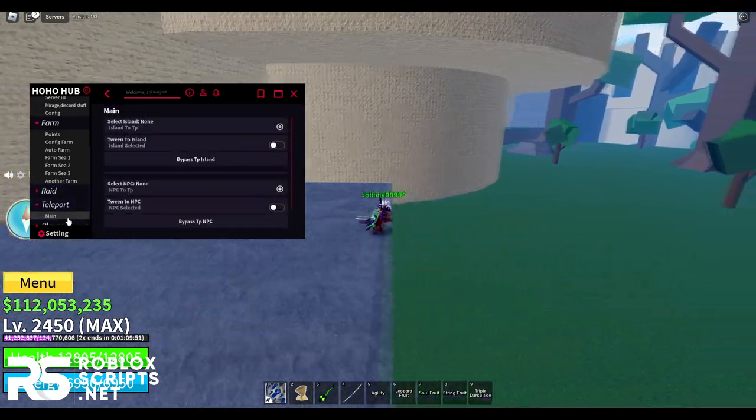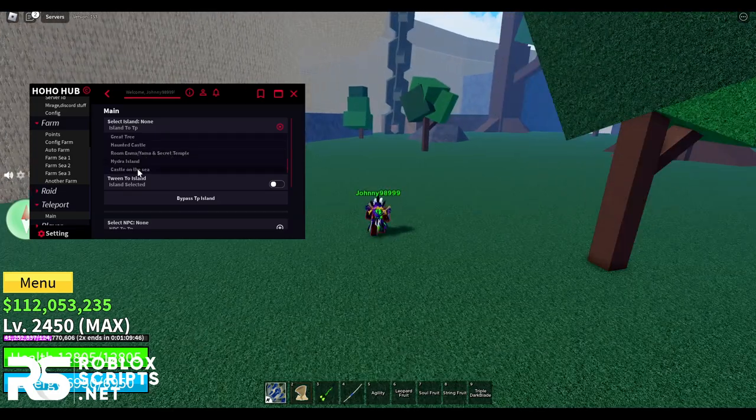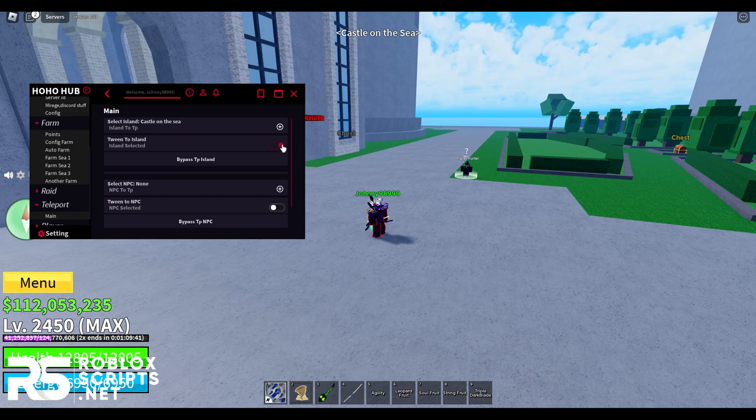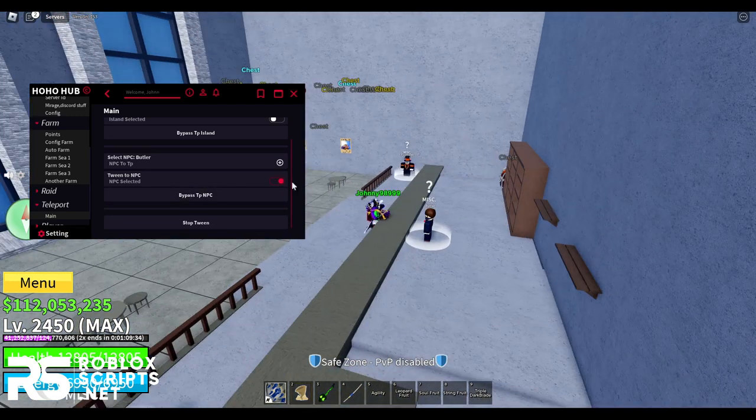Next, you have Teleport where you can teleport to different islands. I'll go to the Castle on the Sea — enable it and it teleports you there really fast. You can do the same for NPCs, like teleporting to a butler.